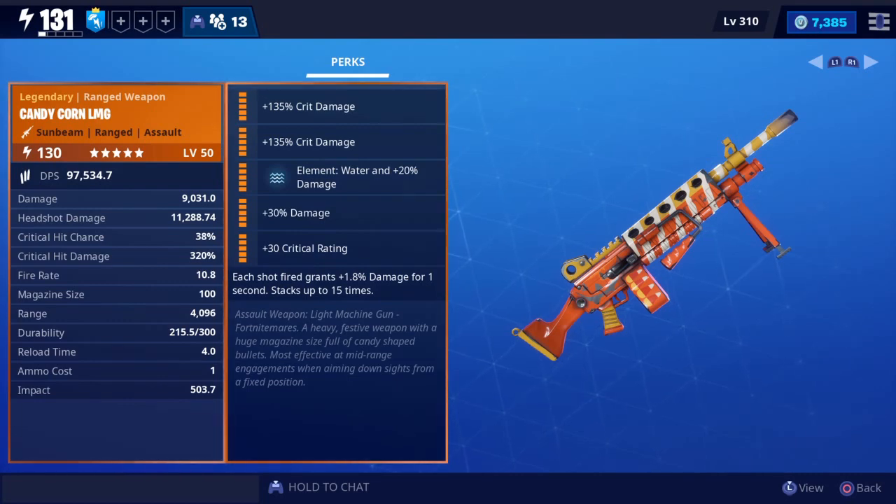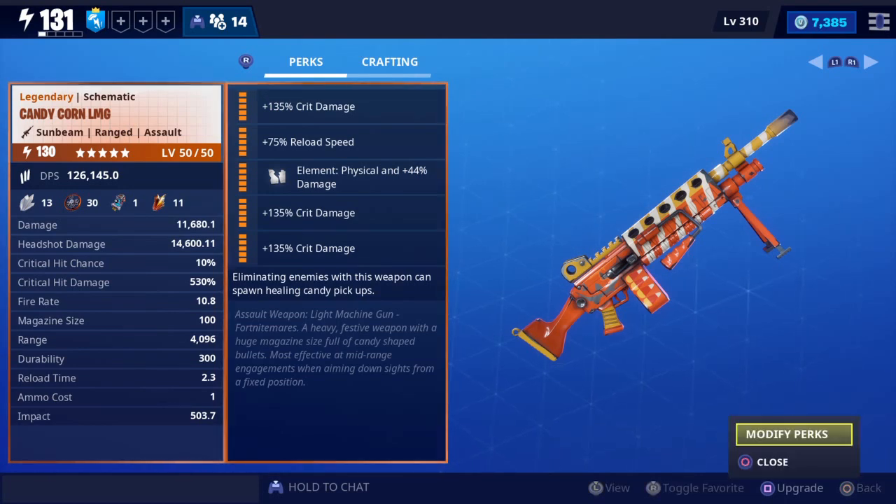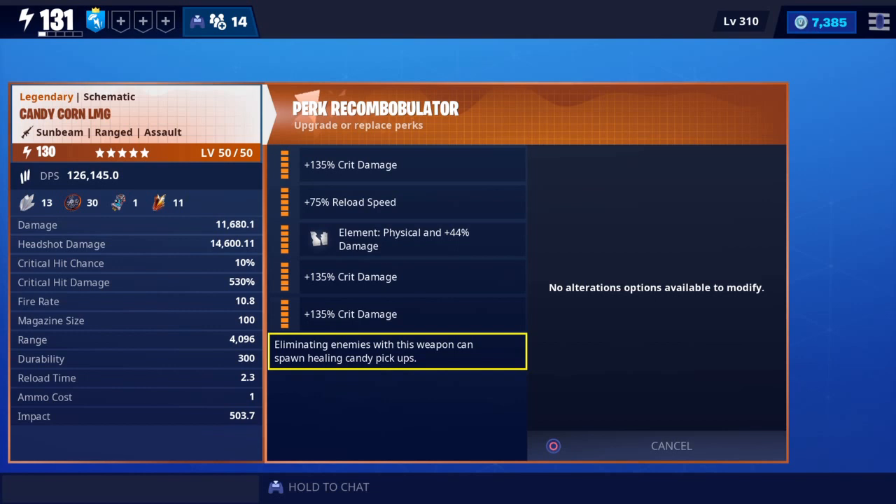Before I test it out, here's the original schematic for the candy corn LMG. As you can see, if I try to change the elemental it won't let me - it's only physical. The original perk is that every time I kill an enemy I get their little sweet gummy worms, eat them up, and regain some health. That's about it.